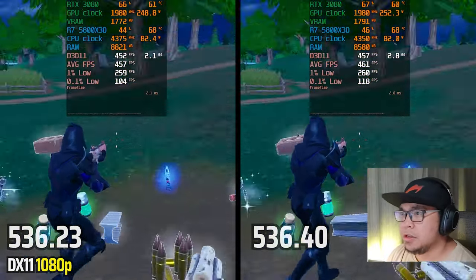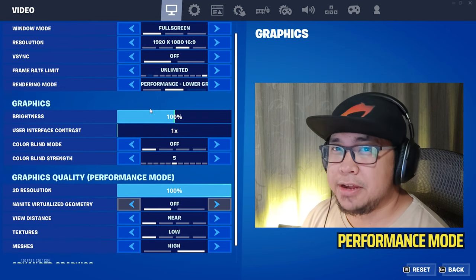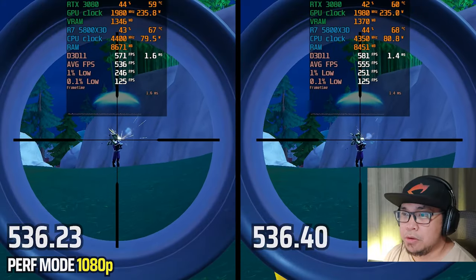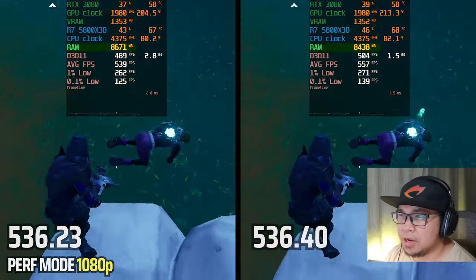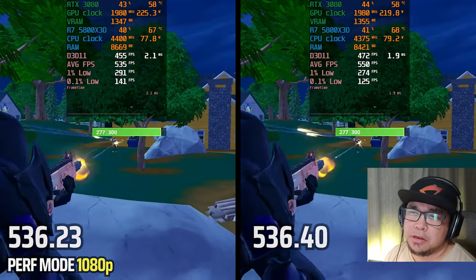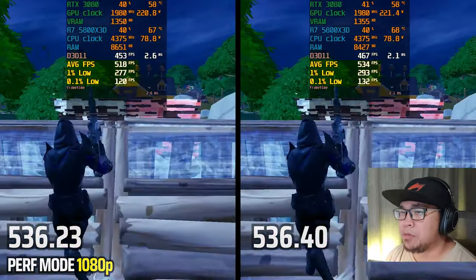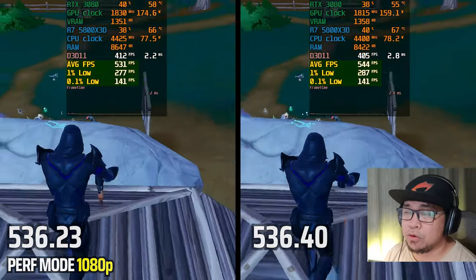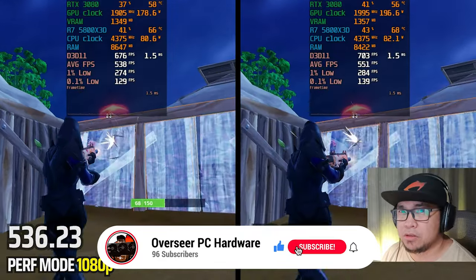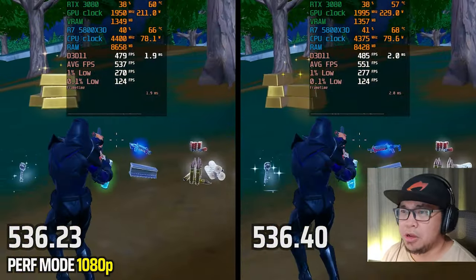Now Performance Mode for Fortnite: it's more or less the same — VRAM the same, RAM about 200MB less. We got slightly lower 0.1% lows but there's a spike in there. Overall we've got better 1% lows and better average FPS for the new driver. This is a pretty good driver — I would definitely upgrade to this driver if you're a Fortnite player. Don't forget to subscribe to the channel for more driver comparisons.